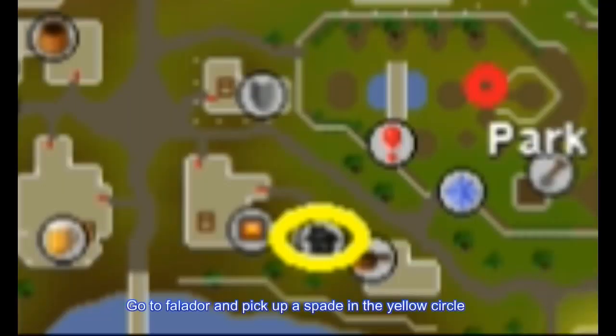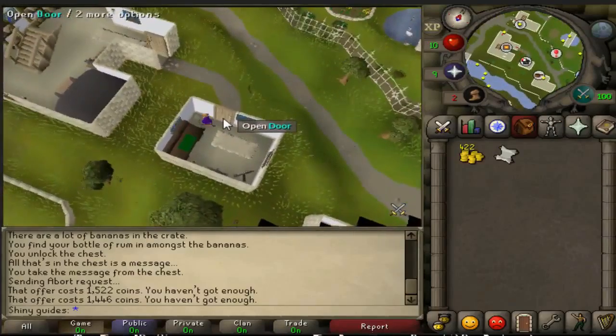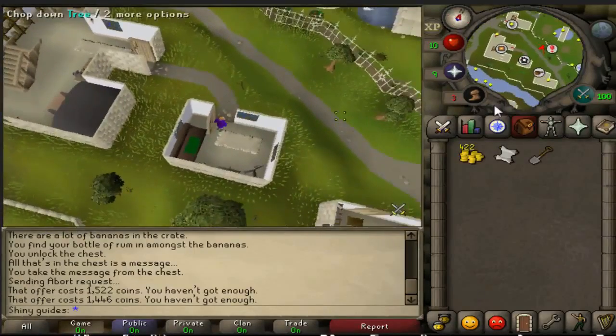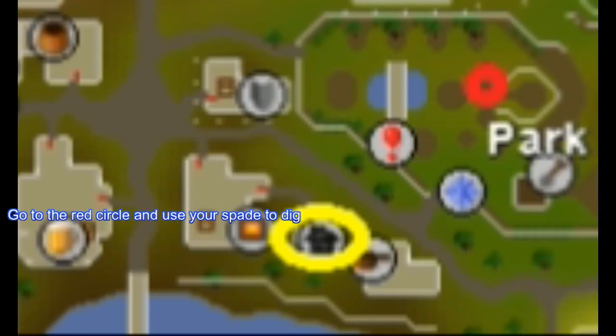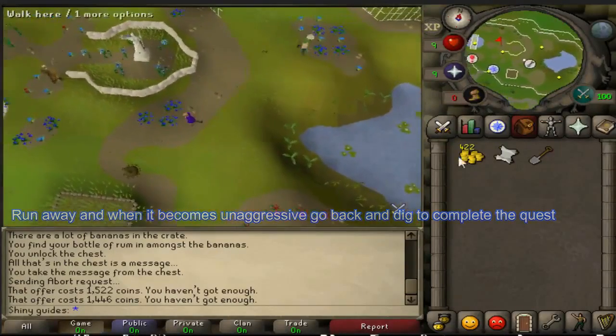Go to Falador and pick up the Spade in the yellow circle. Go to the red circle and use the Spade to dig. Run away and when it becomes unaggressive, go back and dig to complete the quest.